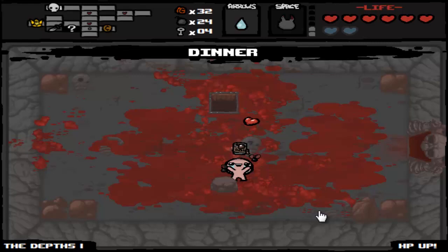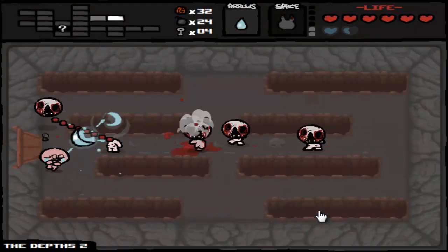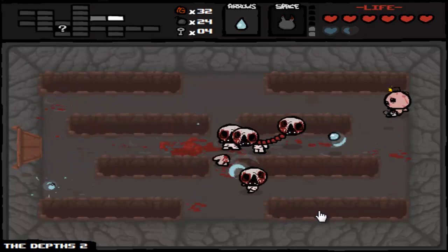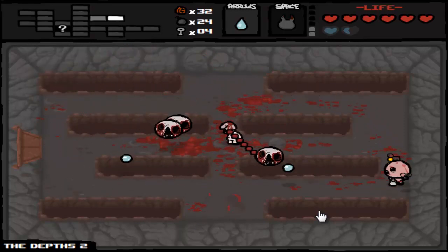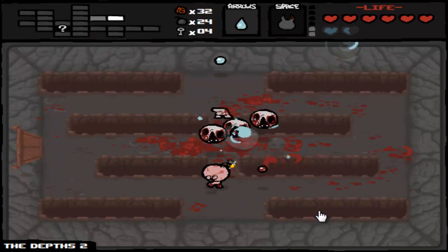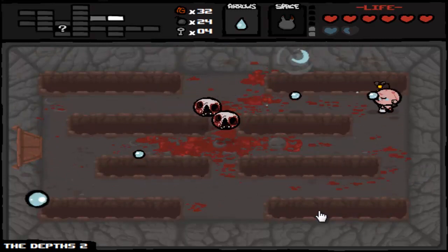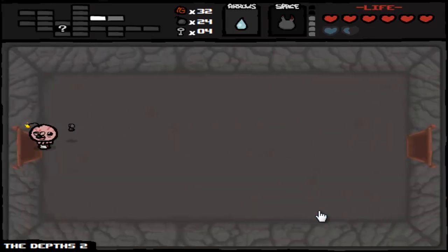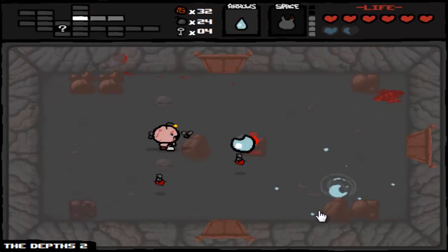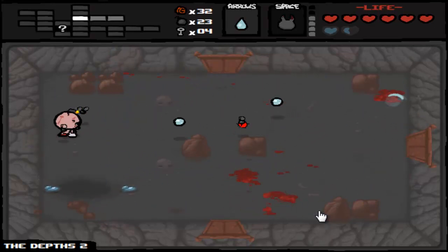What a horrible run — health up, at least. This is the Depths 2, which is where our mother resides. That's been really our last chance — well, not our last chance, but one of our last chances to have a good chance of damage-up items. If we get none from here... We are getting a number of spirit hearts though, which is awesome.